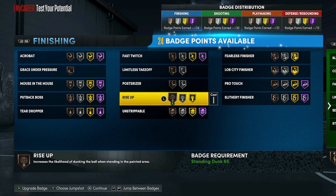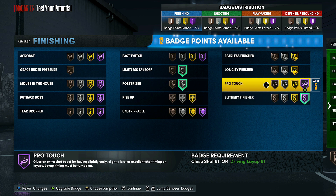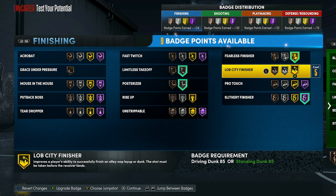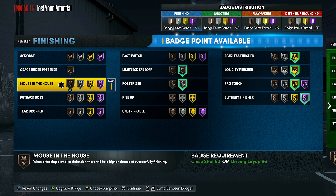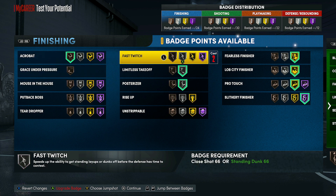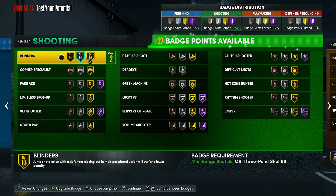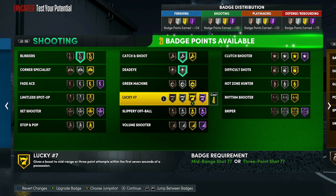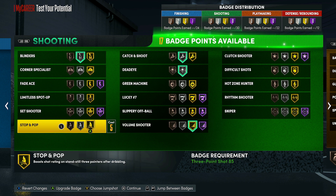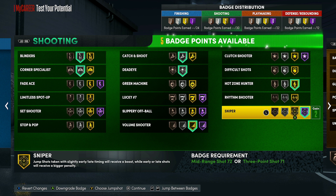Now for the finishing badges — you're probably going to want Posterizer up to Silver, Limitless Takeoff is also a good badge so upgrade that. Slithery Finisher you want to max out, Fearless Finisher same thing — max it out. If you're catching lobs, max out Lob City Finisher as well. Pro Touch on gold for three badge points is a really good deal, and with your last one maybe Acrobat, or if you're playing guard, Mouse in the House might be better. For shooting badges, put Blinders onto Silver, Catch and Shoot onto Silver, Deadeye onto Silver, Volume Shooter onto Gold, Corner Specialist onto Silver, Hot Zone Hunter onto Gold, and Sniper onto Hall of Fame — I think that'll be a very good badge this year.